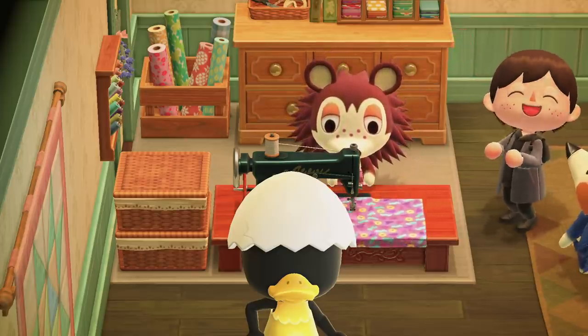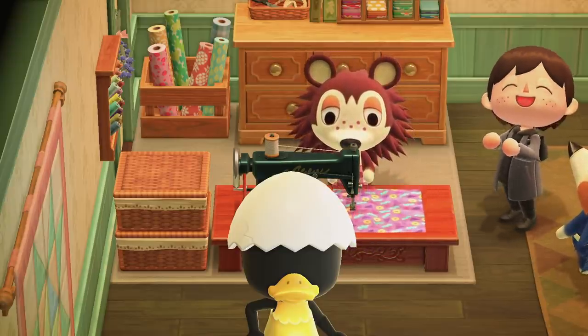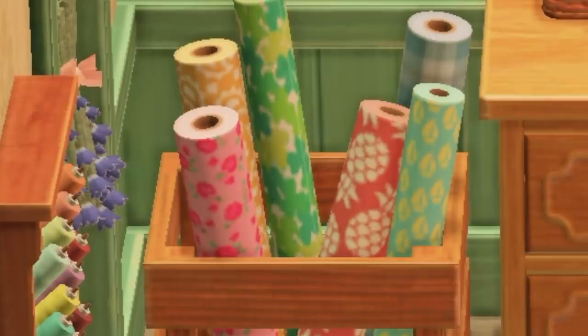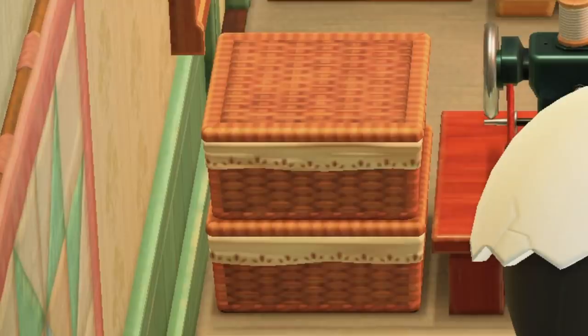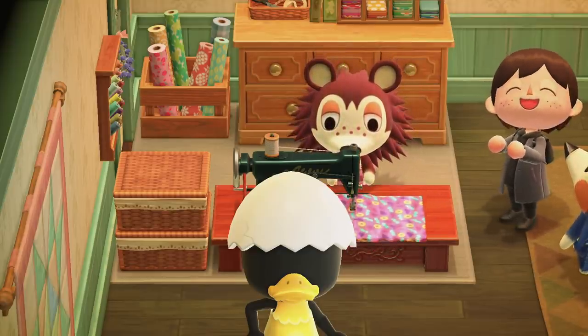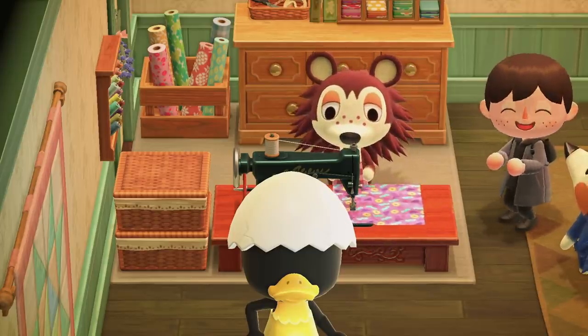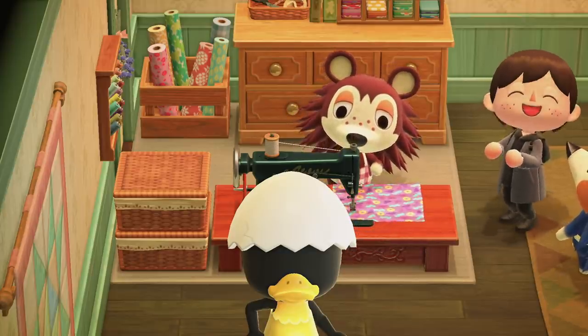Number three: Sable's Wicker Baskets. There are a ton of different objects in this area, but I'm going to specifically focus on Sable's Wicker Baskets, which you can see next to her little sewing machine. I absolutely love these and I think so many players will agree that these would be perfect items for us to have. We could either have them as the stack like she's got, or just have them separately — personally I think that would be better, because like with the cardboard box item you'd probably be able to stack them on top of each other anyway.